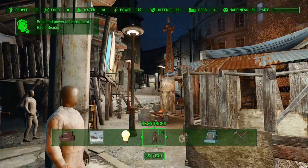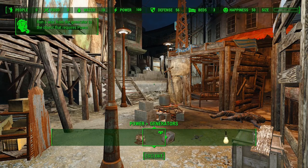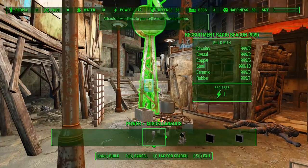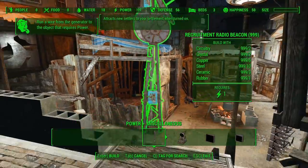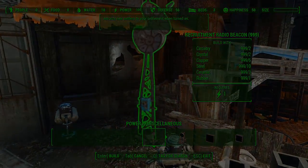No matter how much you build, this bar will always remain empty and you can construct freely. However, it is important to remember the original function of the settlement limit. Building too much can break your game, causing corrupted saves or even full crashes to the desktop. So be sure to save often and not go overboard with building unless you are confident your setup can handle it.